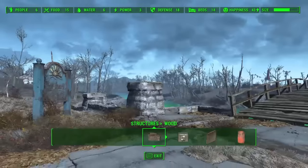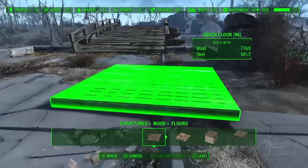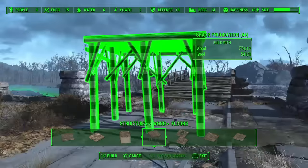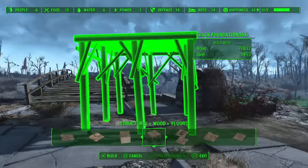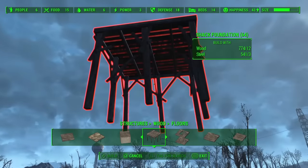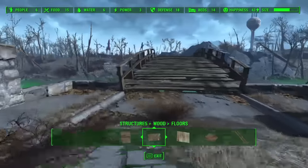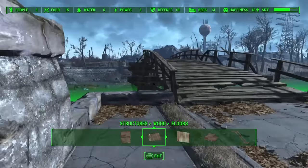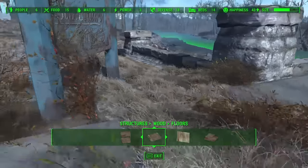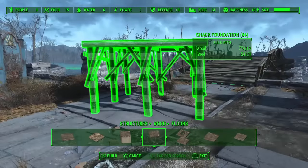I had an idea for this already. I want to build not just a gate with guard towers on either side, but a gate that has a gatehouse above it where the guards can stand over the gate and look out across the bridge. Because if you're down here you can't really see over the bridge — you can't see who's coming until they're in the middle of it. So I want my guards to be up high where they can see what's coming.